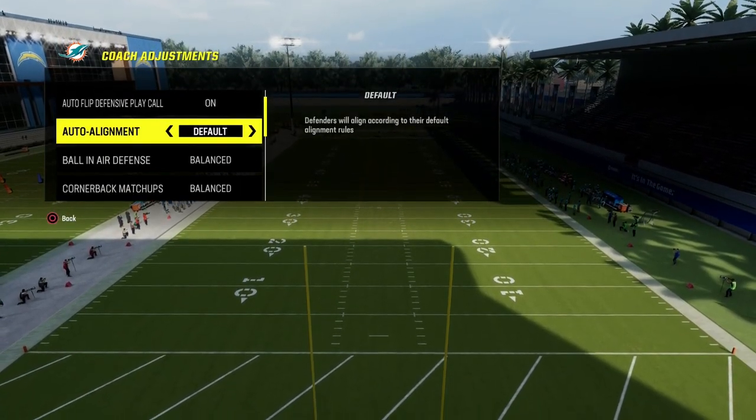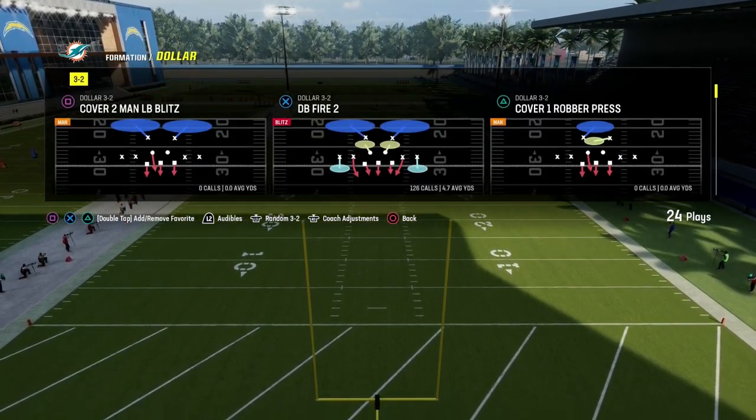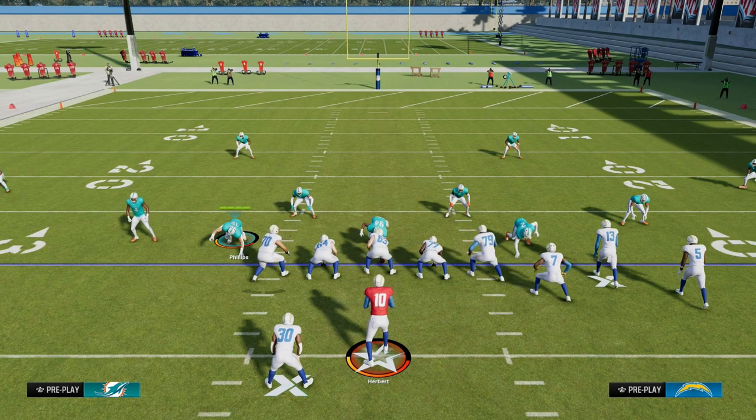What we're going to do here is put your coaching adjustments on baseline, and then we're going to come out in the $1.32 DB fire too. What I love about this defense is it's a symmetrical formation, and so it's really easy to set up quick pressure.